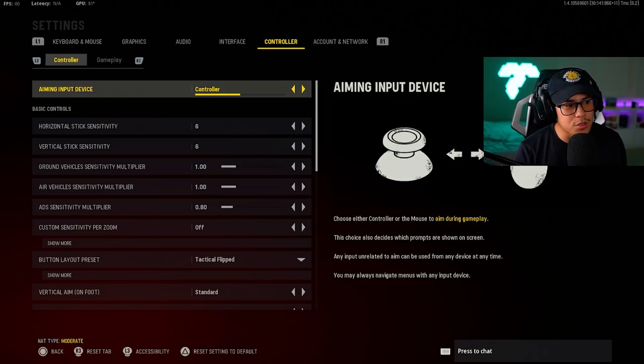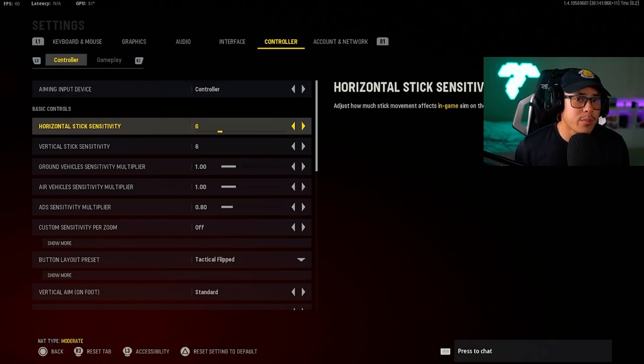The main thing we want to look at on the controller tab is sensitivity. Finding your best sensitivity is as simple as going into a private match and playing around with different sensitivities, playing against some bots, and seeing how well you can get a more accurate shot and control your aim. For most people, you're probably going to fall within that four to eight sensitivity range for both your horizontal and vertical stick sensitivity.